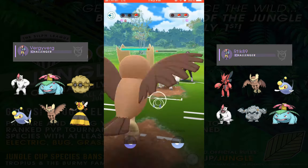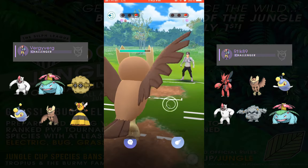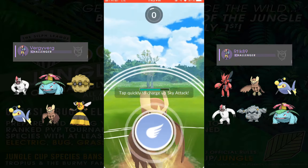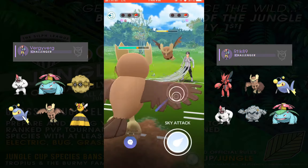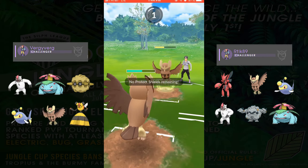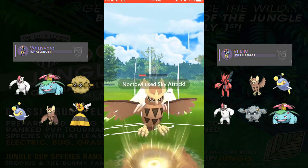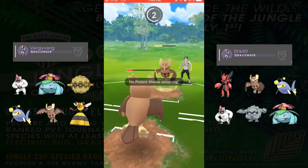He comes in with a Body Slam and kills off our Lantern, and we bring out our last Pokemon, Noctowl, which is a neutral matchup for his Vigoroth. We get a lot of energy here to go in against his Noctowl, and we probably should have waited to try to piggyback off his Sky Attack, since he's got one shield up on us. He's going to shield that Sky Attack and just finish us off with his own Sky Attack.